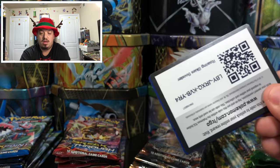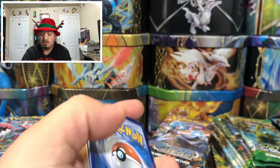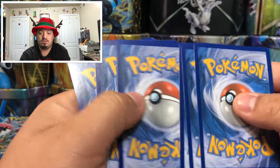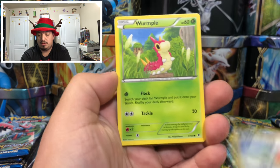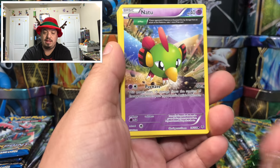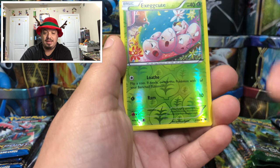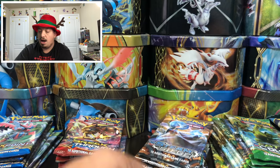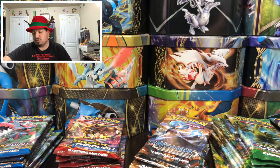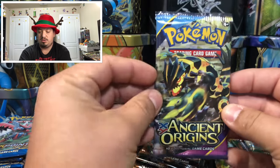Roaring Skies round two — we have a Taillow, Fletching, and here's an Exeggcute. And a Deoxys — that is a rare holographic card! So far two rare holographic pulls.